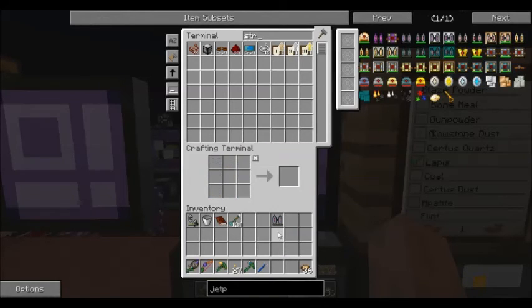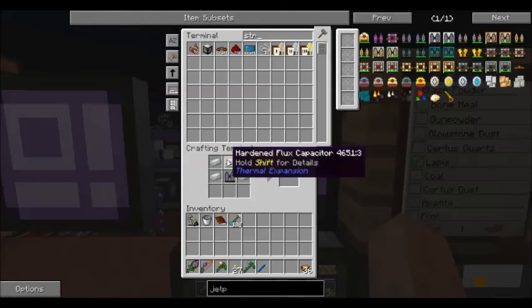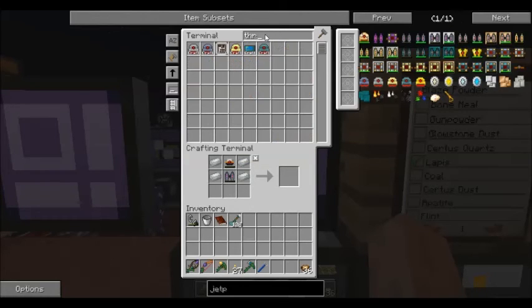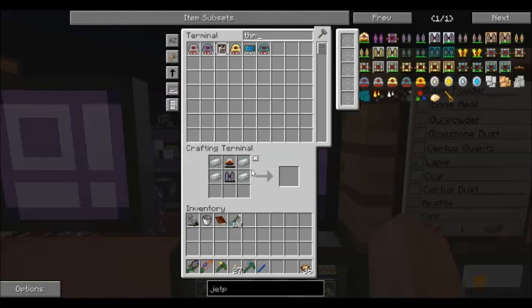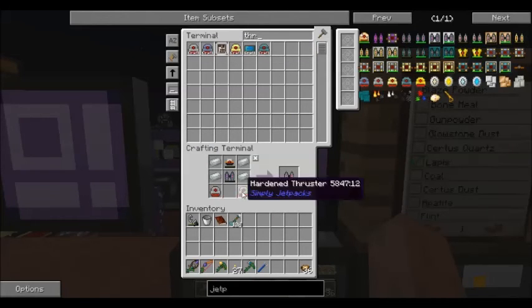That one's not bad, but we can definitely do better. Let's upgrade that to a hardened jet pack. We've already got a hardened flux capacitor, so we just need a couple of those thrusters. We can watch it crafting all this stuff. There we go — hardened jet pack. Much better. We can still do better though.